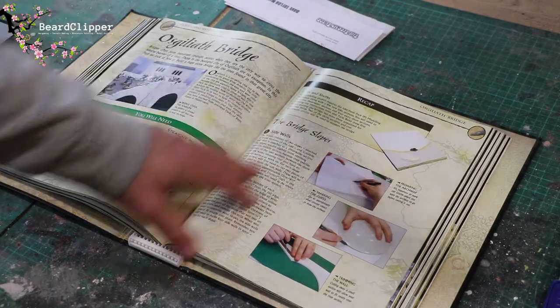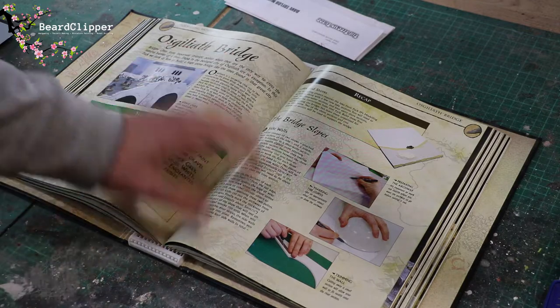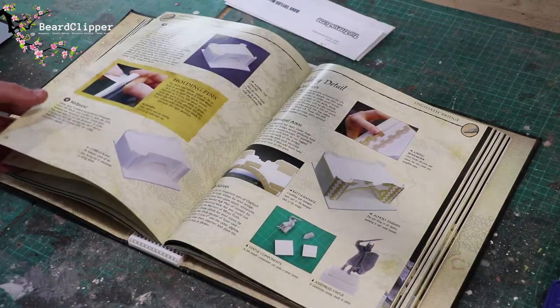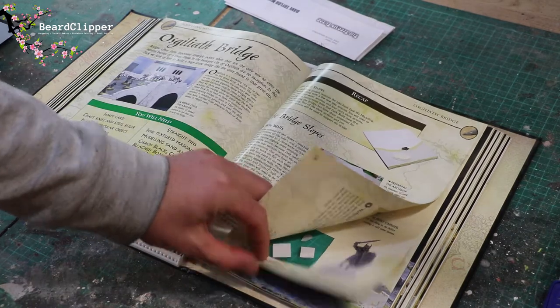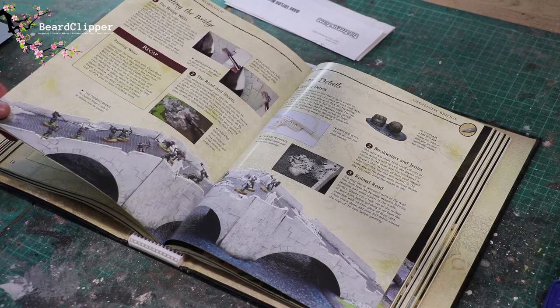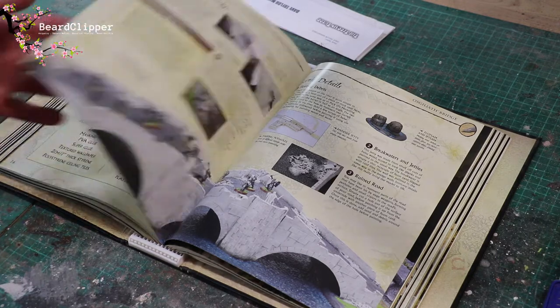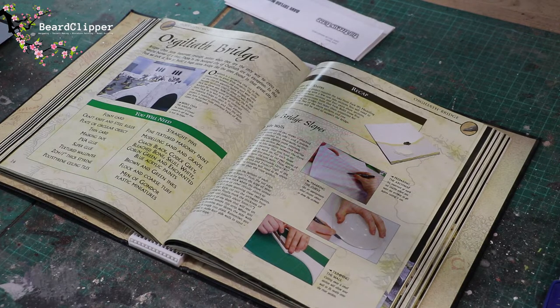If you're building along, make the lakes and shores first — pause now and come back when you've done that, and then we'll crack on with step one, which is the side walls. I think this is going to be a relatively easy build looking at it, but we shall see. It does look great — that's what we're going to end up with. There might be some scenic details that I'll do as an extension.